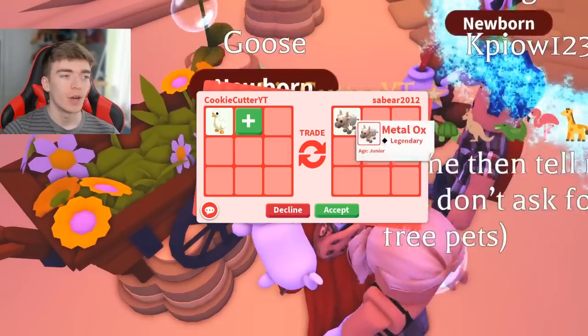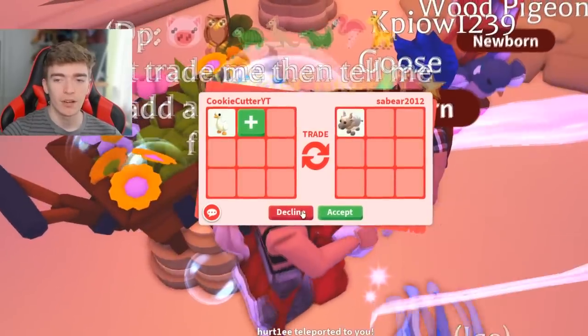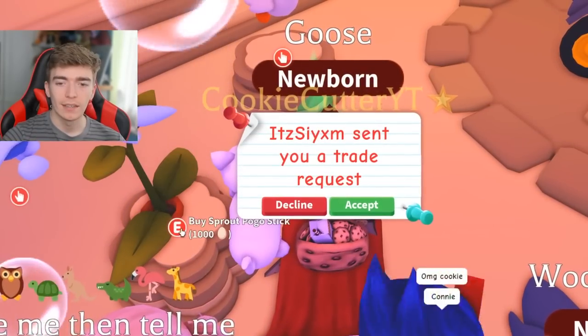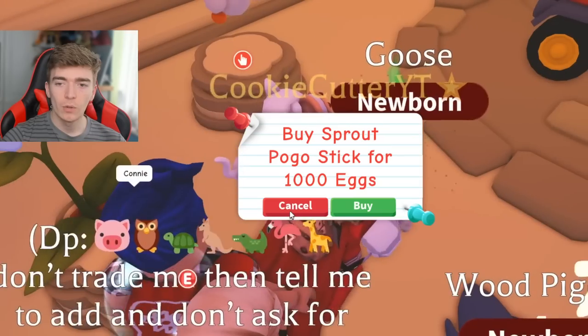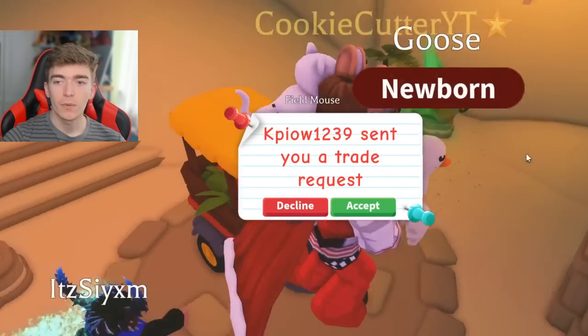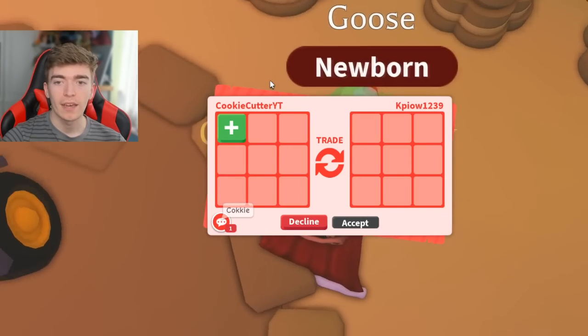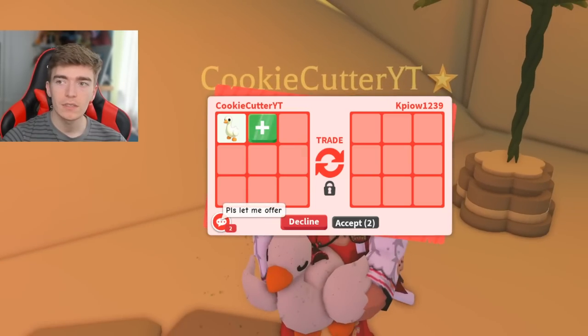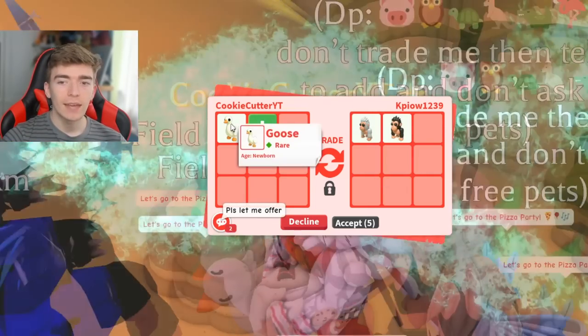I do not want a metal ox — anything but the metal ox, I get flashbacks. The flower cart stroller is only 800 eggs, that's a bargain. And this one is only a thousand, so these things aren't really bad prices. A thousand isn't bad — you can get that in one go.